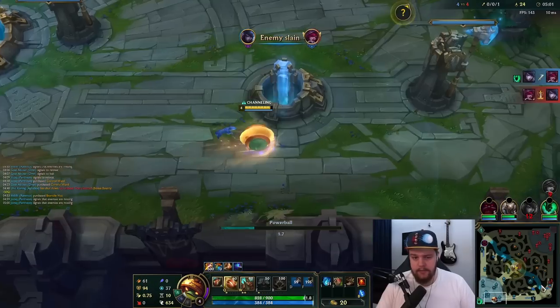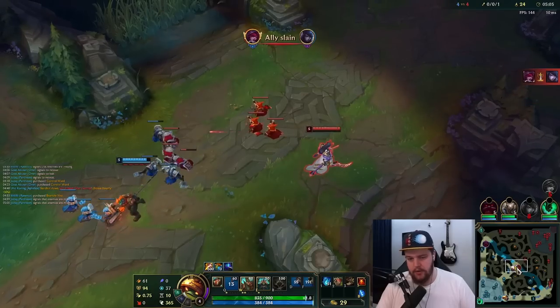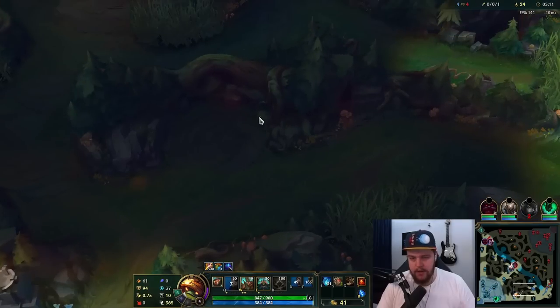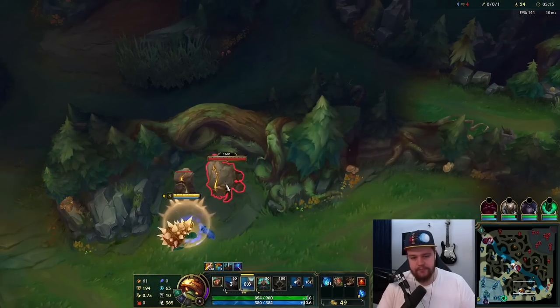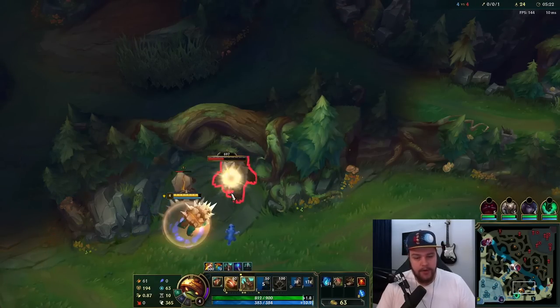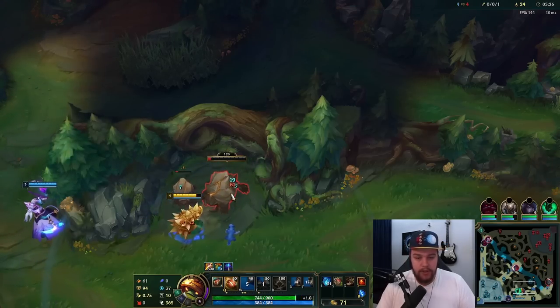The first thing I'll be looking for is a Fоrmil rush. I have normal boots right now and this component, which is really nice. We'll move down to Krugs. Top lane seems to be doing quite well — this Yone might have no flash, so there could be a good mid lane gank after these two camps. Also, 60% of people who watch my videos aren't subscribed — if you enjoy the content, consider subscribing.